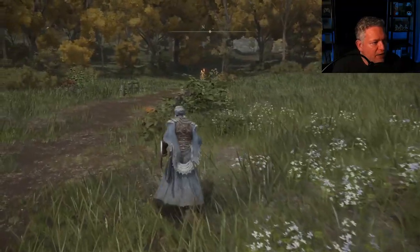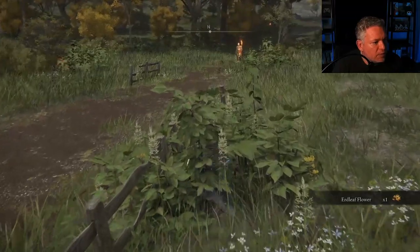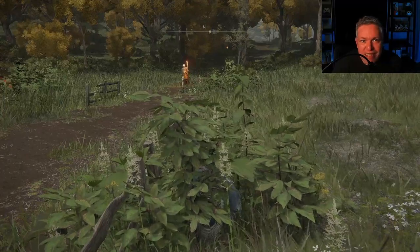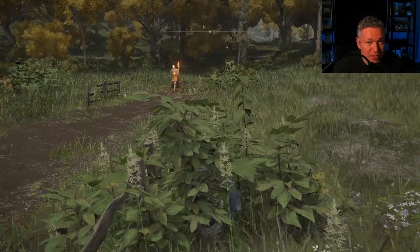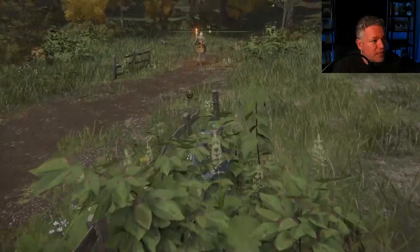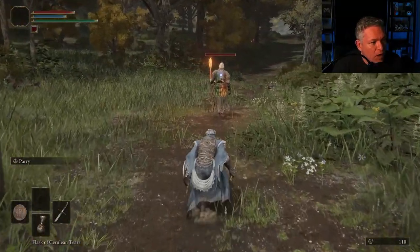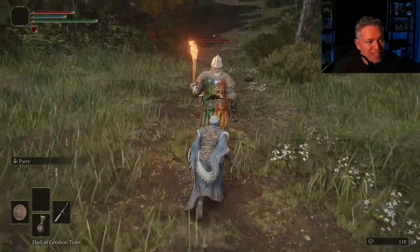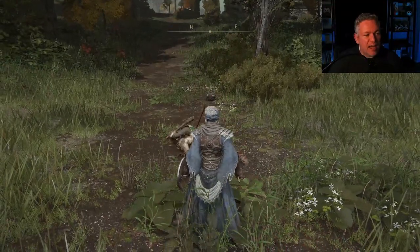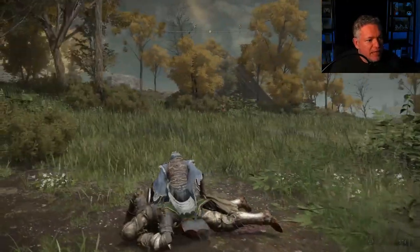There's a guy over there patrolling, so I'm going to crouch into stealth mode and hide in these bushes. Crouching in bushes makes it more difficult for enemies to see you — there are stealth elements in this game that you can use to your advantage early on. Now that he's turned his back, I'm going to lock onto him, walk up right behind him, stand up, and stab him in the back.